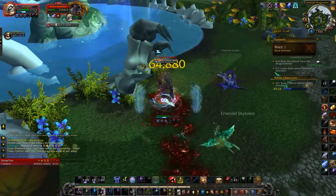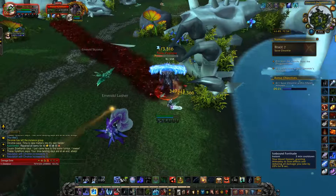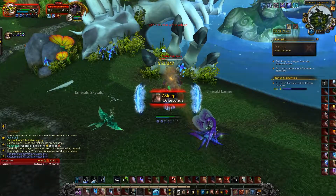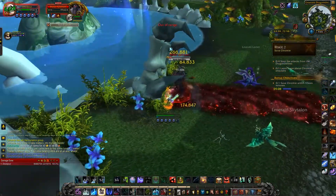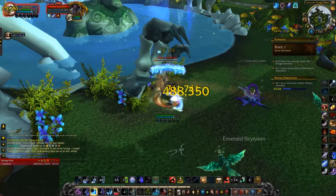It didn't get on me for some reason — I might have had a defensive cooldown up — but there it is right there. It does a lot of damage, like 200,000 a tick. As you can see my health drops pretty rapidly, and even with the neck that gives you the bubble absorption it just eats through it — like three ticks and it was gone.